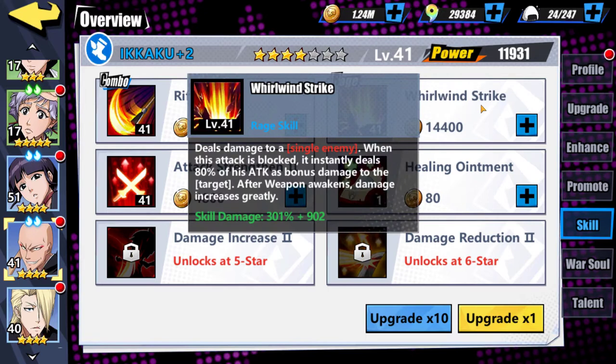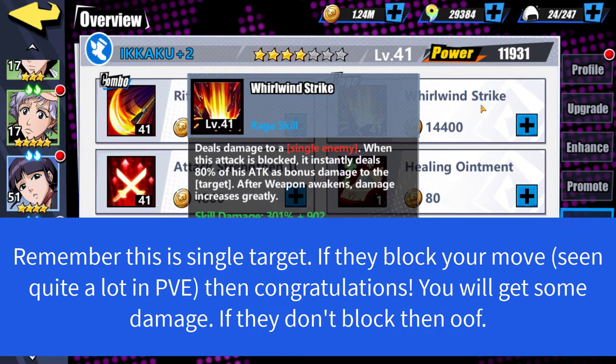But let's take a look at his rage skill, Whirlwind Strike, which deals damage to a single enemy. So Ikaku is single target DPS only — keep that in mind, he is single target DPS only. And when this attack is blocked, it instantly deals 80% of his attack as bonus damage to the target. That sounds absolutely great.